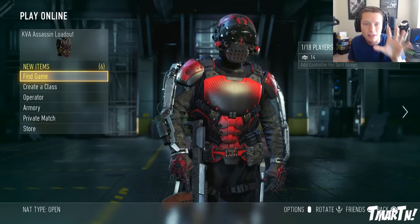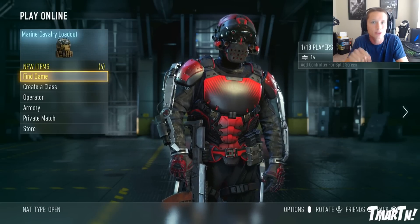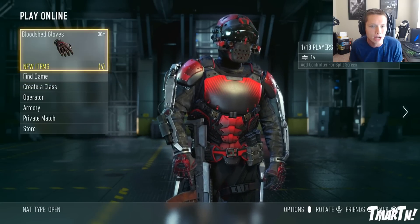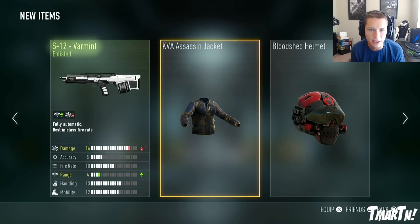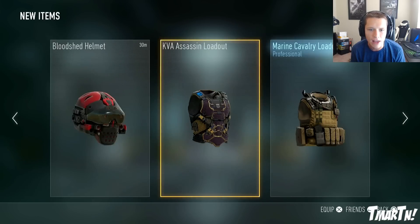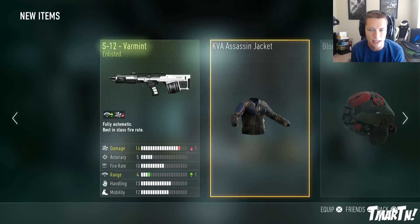I actually already opened up a supply drop on accident. I opened it up while trying to get through the menu, tapping X really fast, and ended up opening the supply drop. We got our first weapon variant, which is the S12 Varmint — which is very bad — so we're not going with that. We also got a KVA Assassin Jacket. The KVA Assassin loadout is kind of cool, so I guess we could rock that.